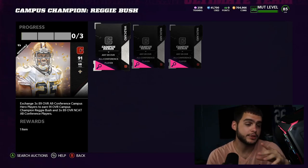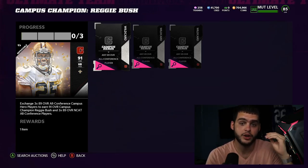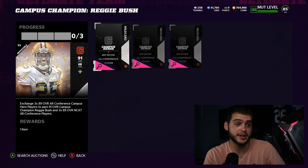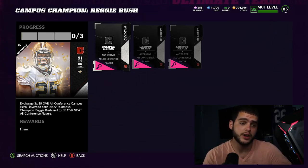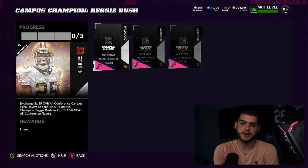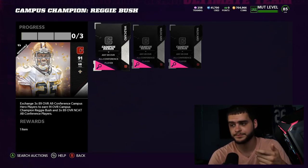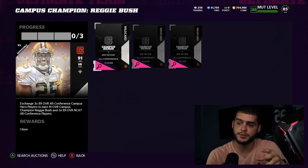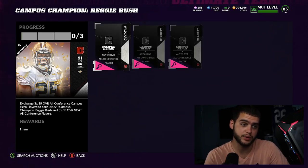Method one is best when you only want one campus hero. Let's say you love the Vince Young card — don't buy Vince Young off the auction block, just do the set. You can look at it two ways: divide 205k by three and it's about 68k per 89 overall, which is a massive deal — or you say you were going to buy Vince Young anyway, so the extra cost gets you three players total. Either way, selling Reggie Bush and keeping the three Campus Heroes is a great move.